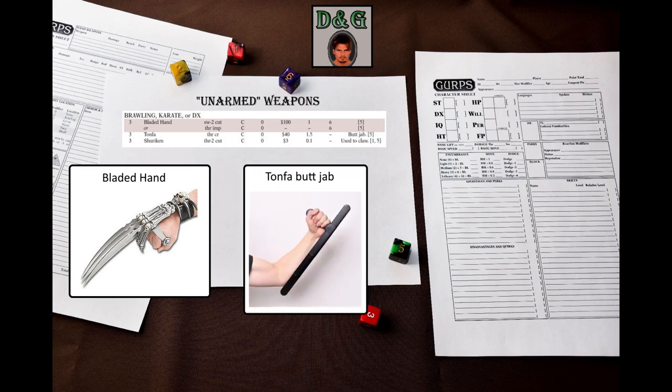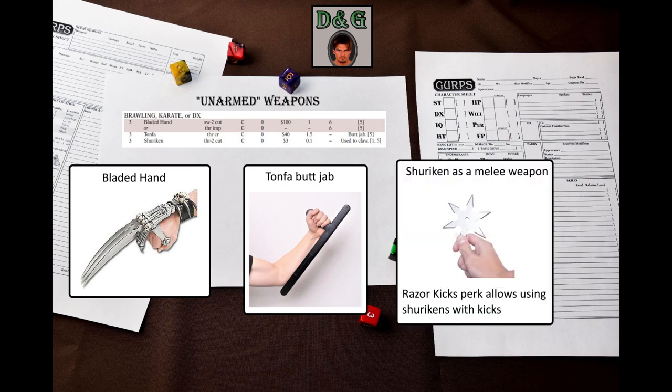Tonfa can be used for butt jabs with these skills – check out my video about tonfas for more. The last weapon is the shuriken, which can be wielded in melee to scratch and cut, dealing low thrust cutting damage. If you specialize in throwing shurikens, this can be your backup way of dealing cutting damage in melee. GURPS Powerups 2: Perks has the Razor Kicks perk that allows you to hold a shuriken between your toes, enabling you to use shurikens in melee with your kicks, giving better reach and damage.